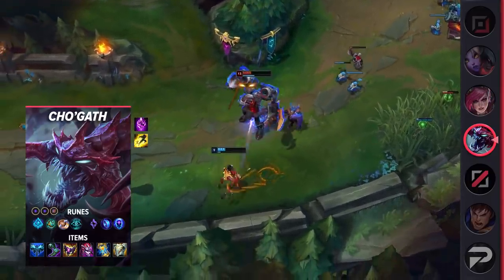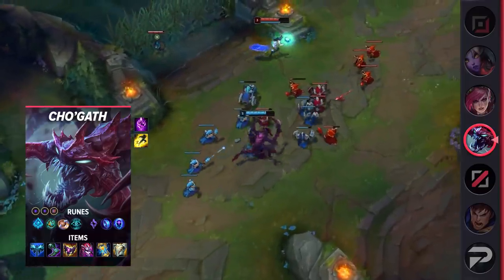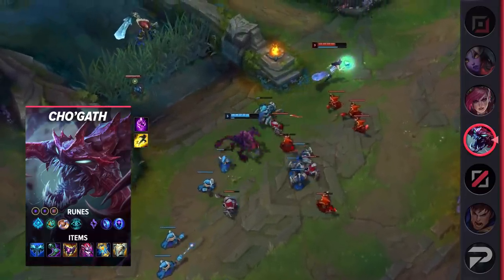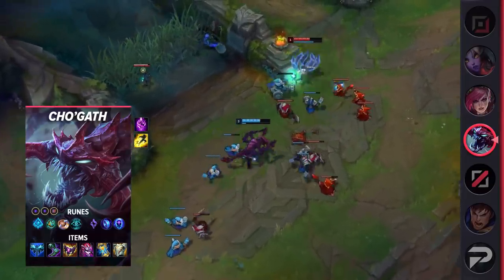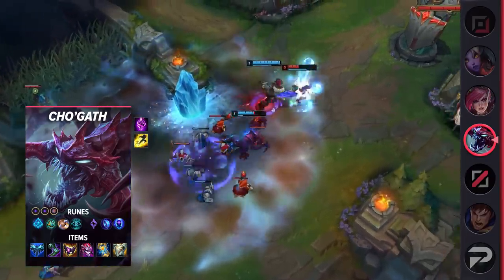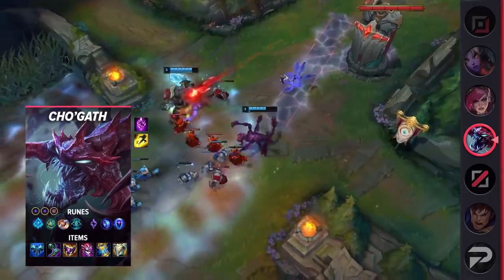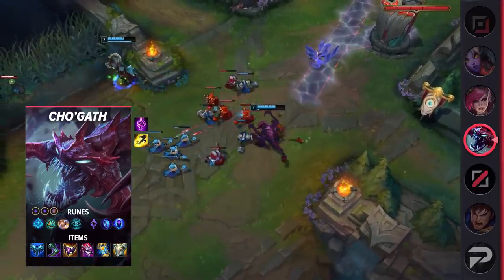The items are Everfrost, Sorcerer's Shoes, Shadowflame, Demonic Embrace, Zhonya's Hourglass, and Gargoyle Stoneplate. The two new Season 12 items to look out for are Shadowflame and Demonic Embrace. This season, Demonic Embrace has received some changes and converts 2% of bonus health into AP. With Cho'gath's built-in stack system, you're only going to grow stronger when you successfully execute an enemy with his ultimate.